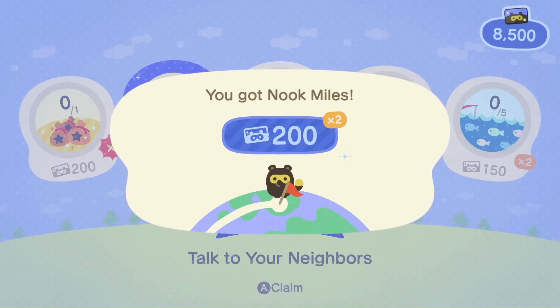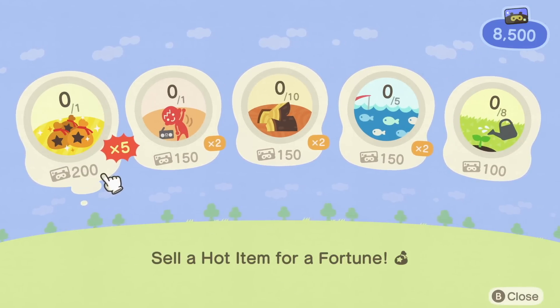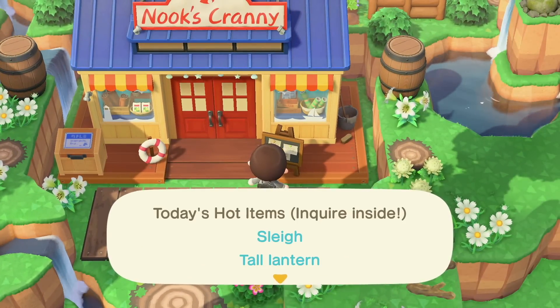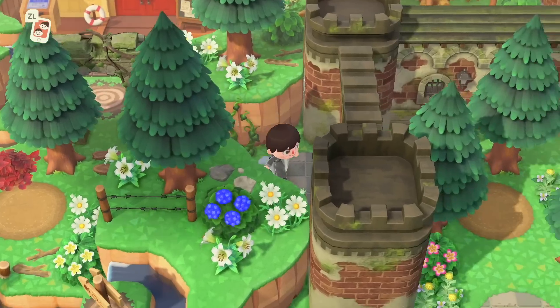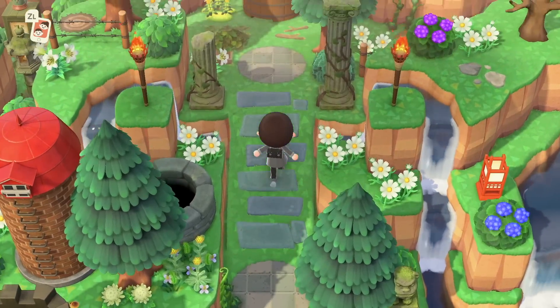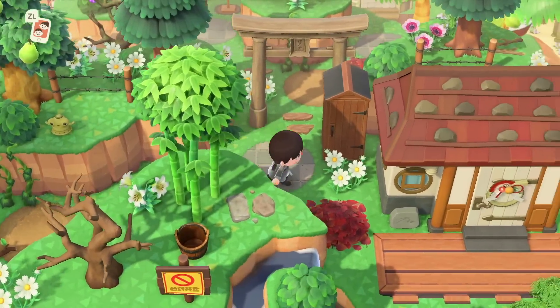First of all, we have to start off with two major Nook's Cranny exploits which Nintendo definitely would have noticed by now given how much exposure they got online. It's not 100% known if Nintendo intended them to be this way, but for the first one, I definitely can't see that being the case. The first exploit effectively allows you to fill up the donation box item with bells, sell it to Nook's Cranny when it's a hot item, and basically duplicate the bells that you've put inside.